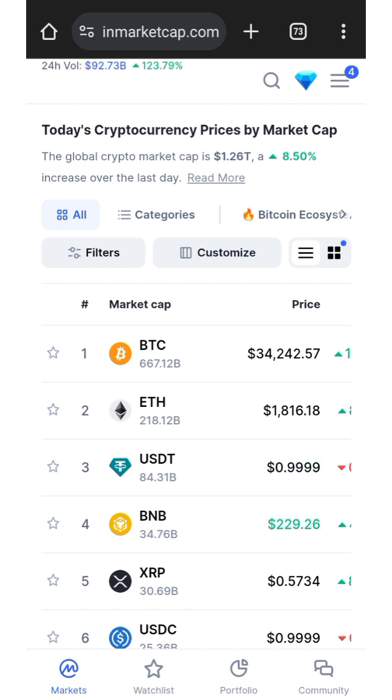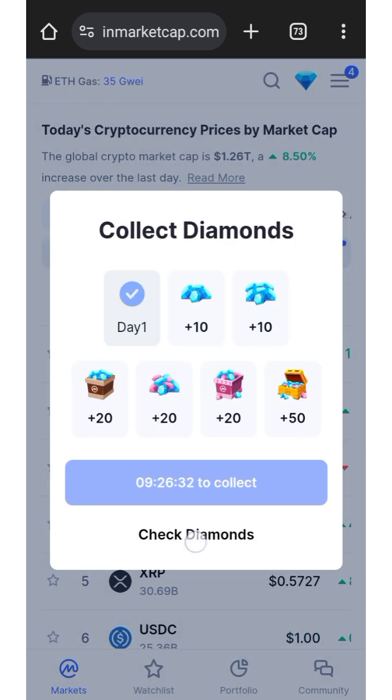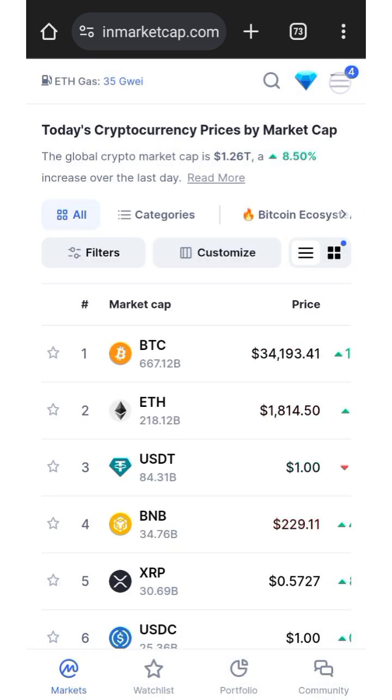To participate, what you need to do is log in to your CoinMarketCap account — this is for those of you that have been claiming CoinMarketCap diamonds. After logging in, go to your reward section. To get there, click here to make it easy, then click on 'Check Diamond,' or you can click here.